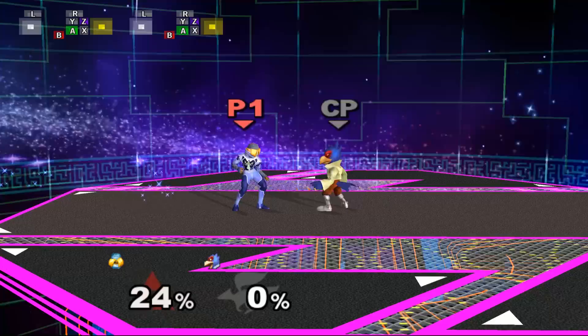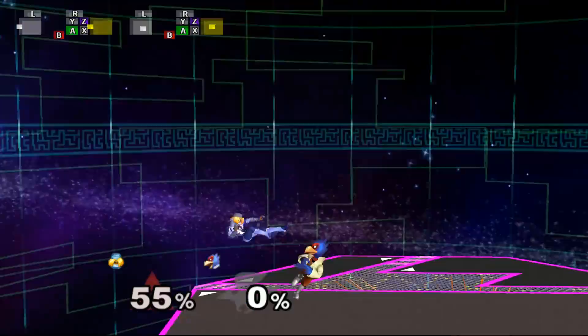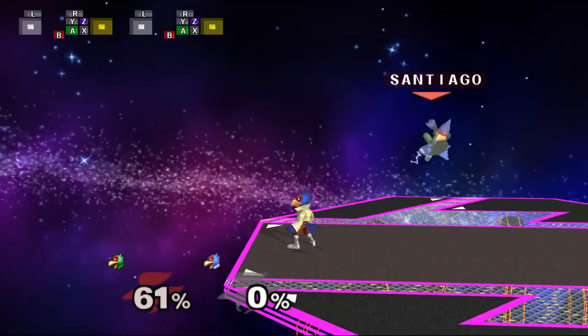This also works at mid and low percents. If you're a fast faller, Smash DI-ing up also won't really help you since you'll almost always get hit into the shine even if you Smash DI super hard. So Smash DI-ing away is also the better option here.